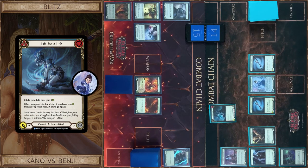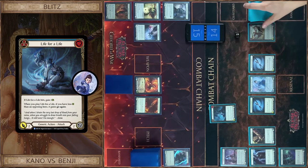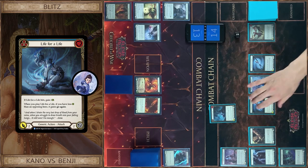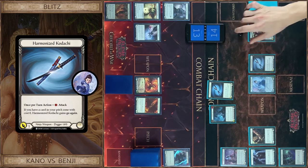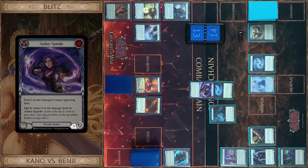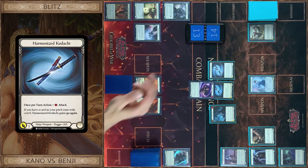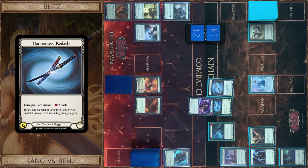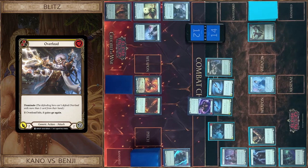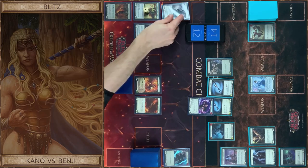Life for life. Unblockable — no block, any reactions? No. I take 2. Then I play Kadachi for 2 attack. Block 3. Another Kadachi, just for 1 — no block, any reactions? No. Take 1. And Overlord for 2 damage. I block 2. That's all. I put one card in Arsenal.